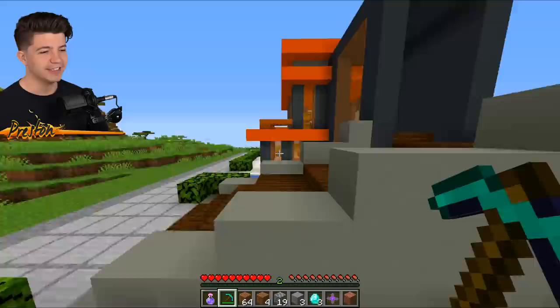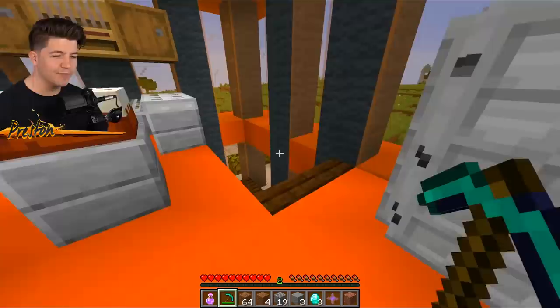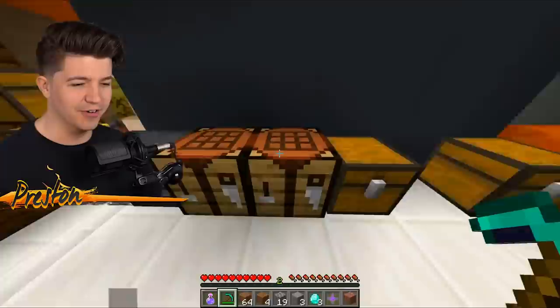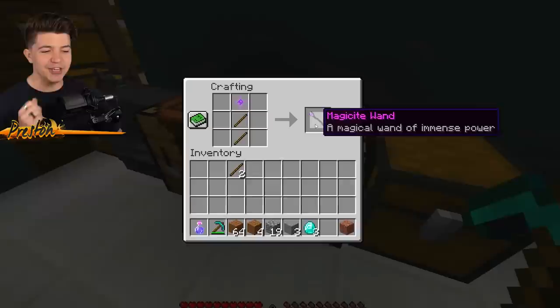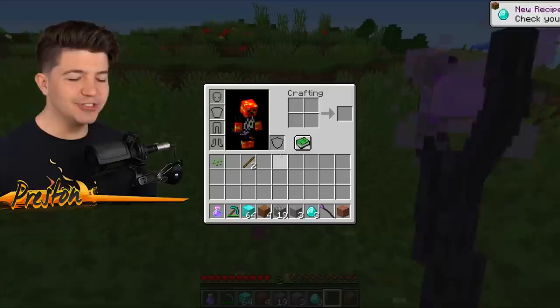I need a little bit of wood because we're going to be making a magic wand with this — like we're in Hogwarts, basically. This is my house — modern orange, it is beautiful. We just need a crafting table near the bedroom. Here's how you make the wand: you literally just put the orb, two pieces of sticks, and the orb at the top, and you get a magicite wand. Throw the stack of dirt on the ground, right-click it with the magicite wand, and it turns into a stack of fake diamonds.